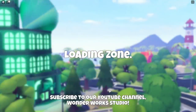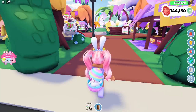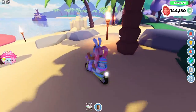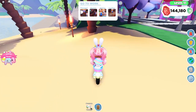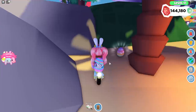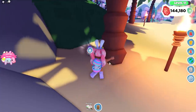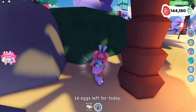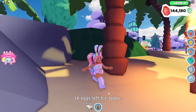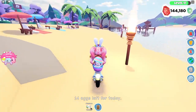Let's go ahead and go to the Easter event. I found some Easter eggs in some places that you guys might want to take note of. I actually just rejoined the game, so the locations I wrote down — I can't find the eggs now. But I found one of the eggs right here behind a palm tree. We are at the big beach — let's go ahead and collect that. 14 eggs left for today, so I guess we can find 15 eggs per day.